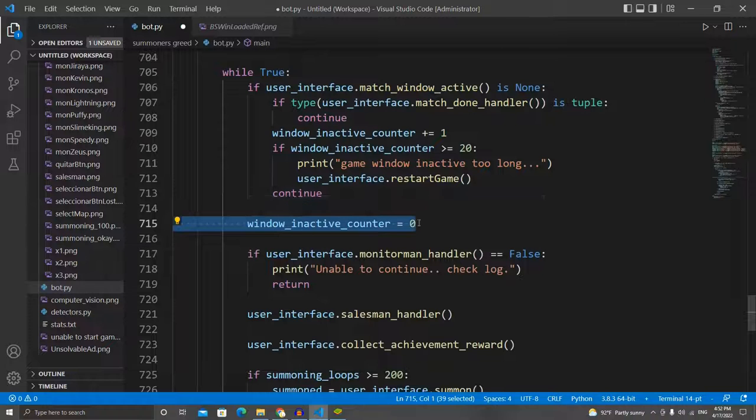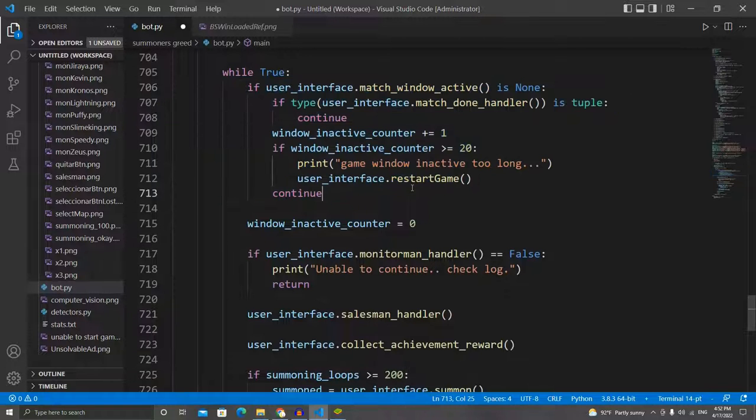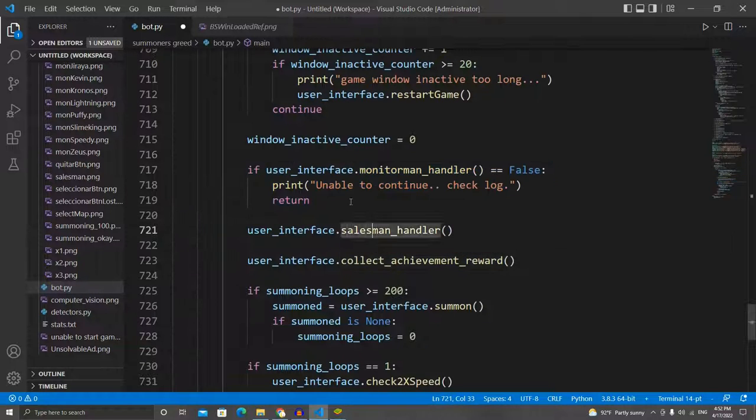The window_inactive_counter resets to zero when the bot successfully gets past that block, because if it was able to reach this point it means it can't see the game window reference — the chest — and there's no need to keep incrementing the counter. We also need to reset it to zero because if we don't, it will eventually stop the bot even when the bot is actually running correctly.